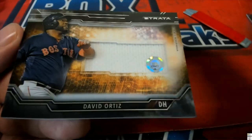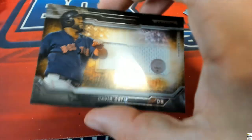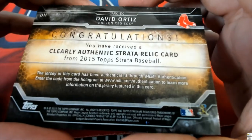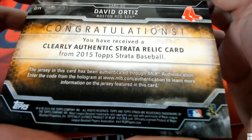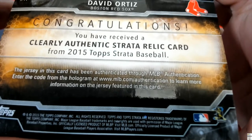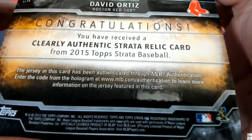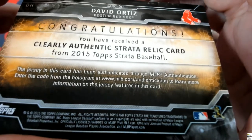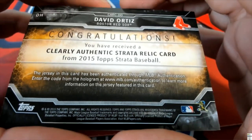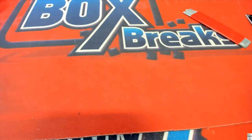A big congratulations. I wonder what game it came from. You can see the jersey in this card has been authenticated through MLB authentication — enter the code, use the hologram at www.mlb.com/authentication to learn more information on the jersey featured in the card. Yeah, it's a very special jersey relic that you get out of the Strata. David Ortiz, really nice game-used jersey. And the Swihart rookie — congratulations, Michael Wye.